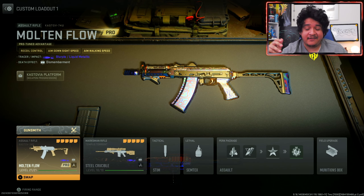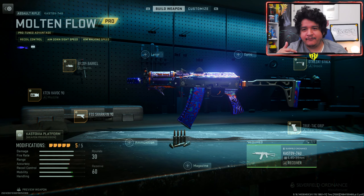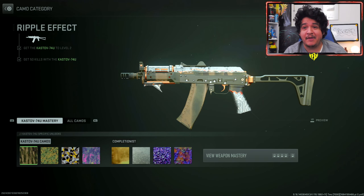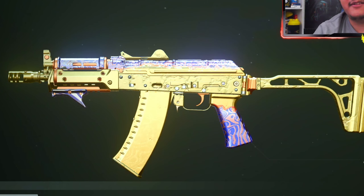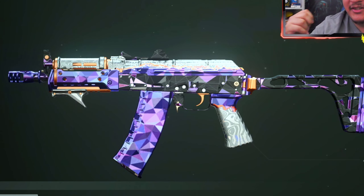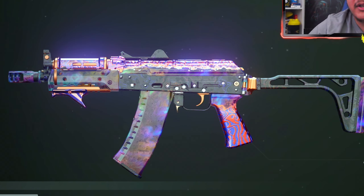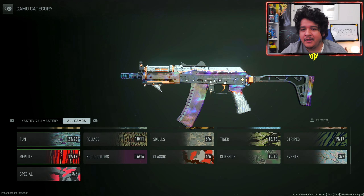Here we have both the Cast Off 74U Molten Flow and the Steel Crucible. Looking at the Molten Flow, here are the attachments in case you're curious. Let's see how it looks with camos. Here's how the base camos look — nothing too crazy. But once we get to the mastery camos, here's how gold and Damascus look, which is actually kind of clean. Here's platinum and Damascus, polyatomic and Damascus — which is a really dope combination — and here is Orion and Damascus, which looks pretty clean. I like the mix of colors.